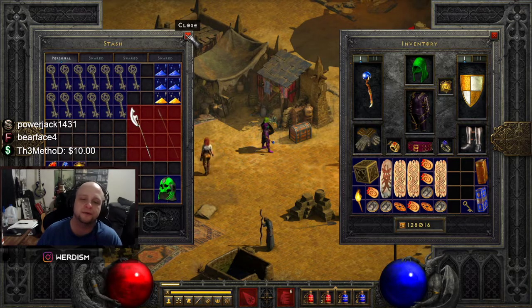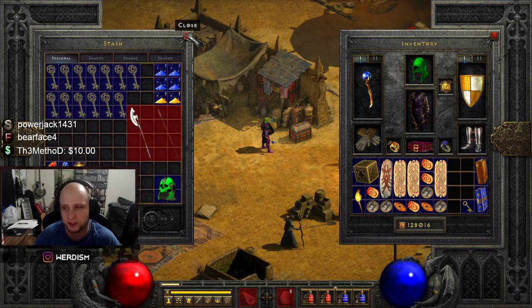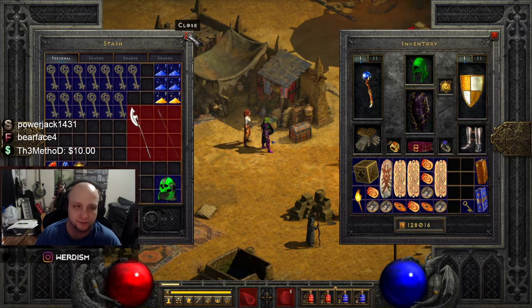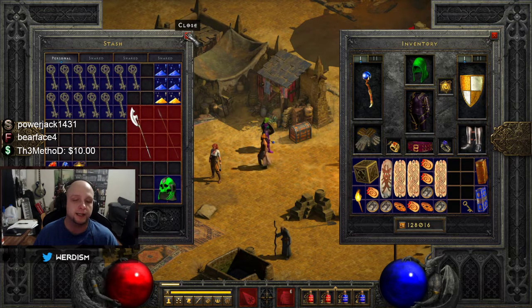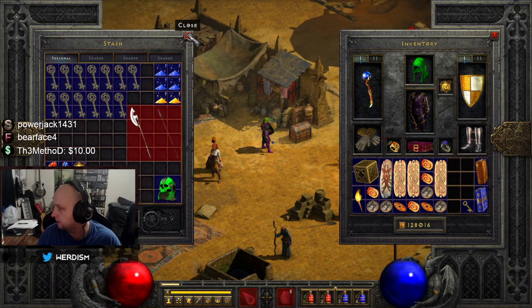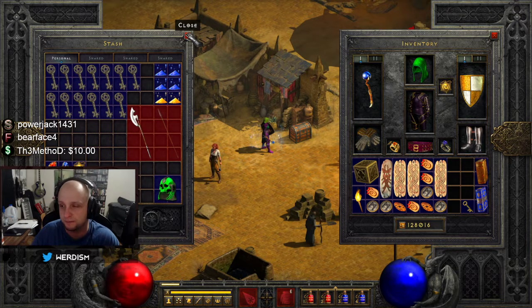It would be more beneficial to farm Lower Kurast chests or Travincal if you really want to hit that rune, but if you're going for keys you might as well hit the chests too, especially with my kind of luck. The Summoner is usually the fourth point of interest in there. That's how you farm Arcane Sanctuary — I know I'm not the first to make this video, Diablo content is everywhere, but that's just my take on it. Take it easy.